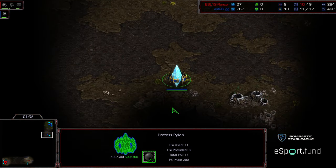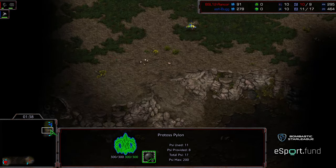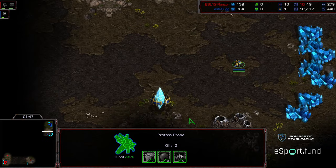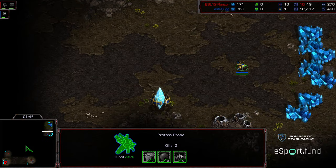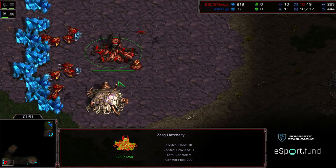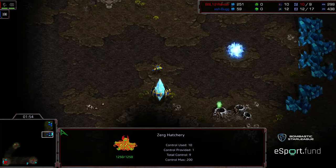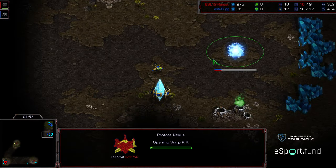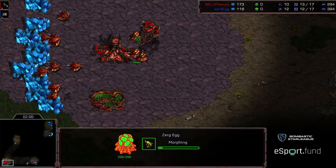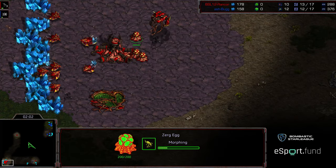Bug, I think, is going for a 12 nexus. This is disastrous. Yeah, he's going for a 12 nexus. He could still pull this off if he doesn't get scouted, but going up against a nine pool it is going to be incredibly difficult to defend. So 12 nexus down right there, going up against a far superior amount of units. The critical thing is scouting.